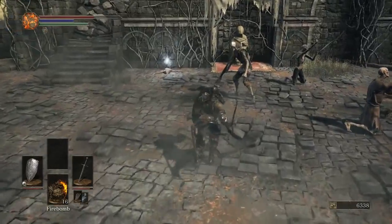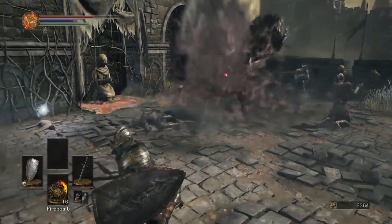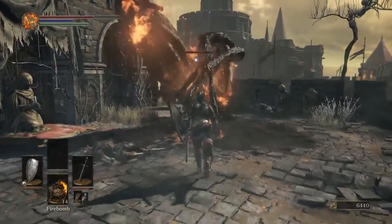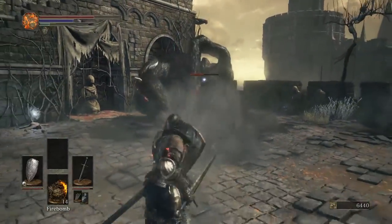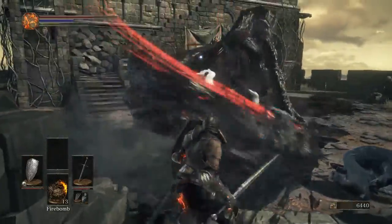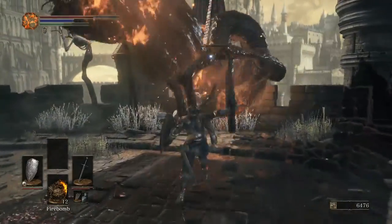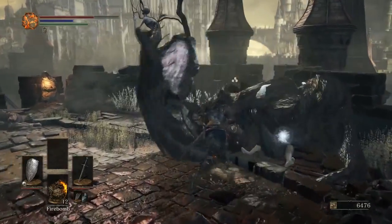Let's get a firebomb out. You can kill these guys before they transform, but they only drop loot if they've transformed, so it's absolutely worth waiting I think. These things can kill you in one or two hits, so you just don't mess around with them.